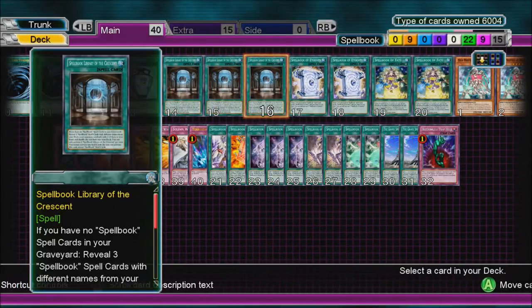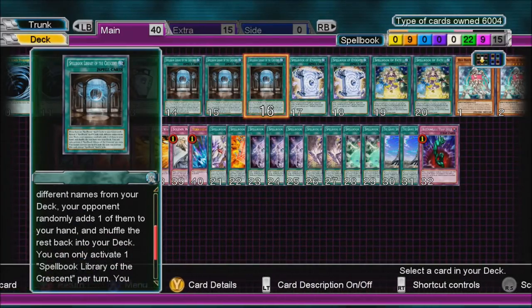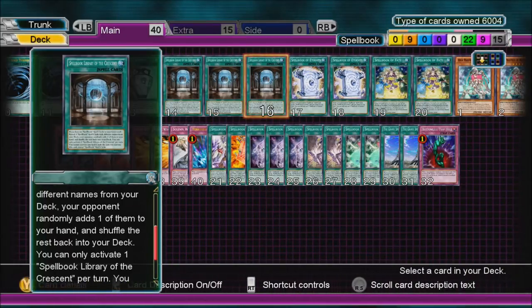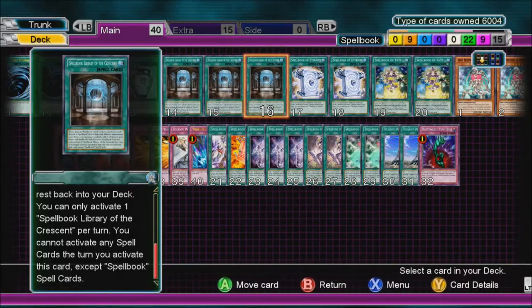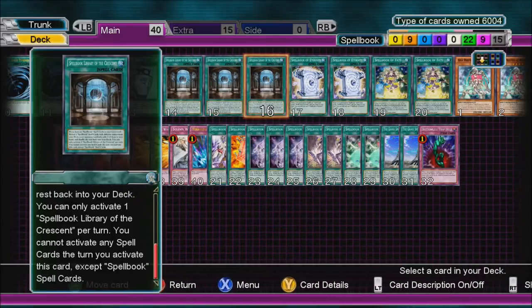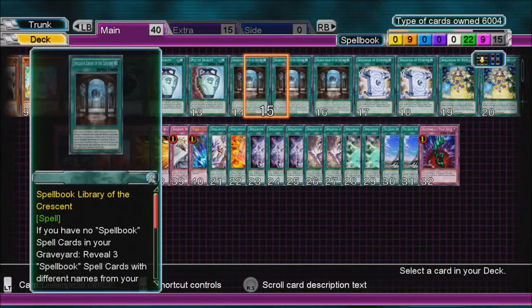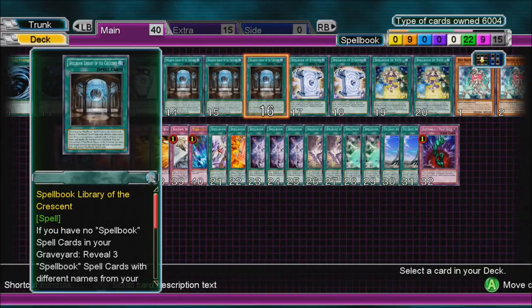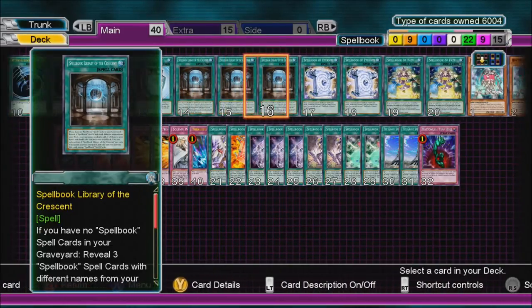Three Spellbook Library of the Crescent. If you have no Spellbook spell cards in your graveyard, reveal three Spellbook cards with different names from your deck. Your opponent randomly adds one of them to your hand and shuffles the rest back into your deck. You can only activate one of these per turn. You cannot activate any Spell cards the turn you activate this card except for Spellbook cards. Try to remember that — I messed up in the last game because I couldn't play this card since I had already played another Spell first.